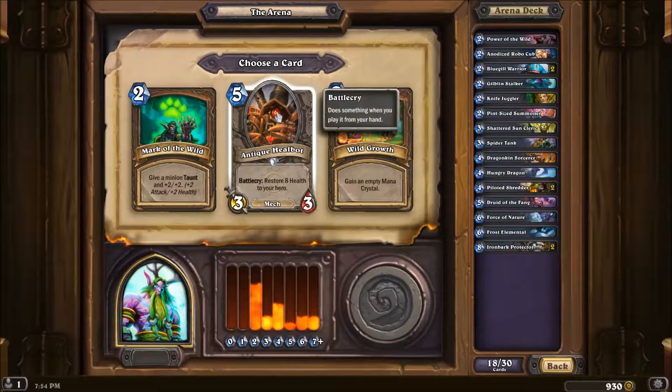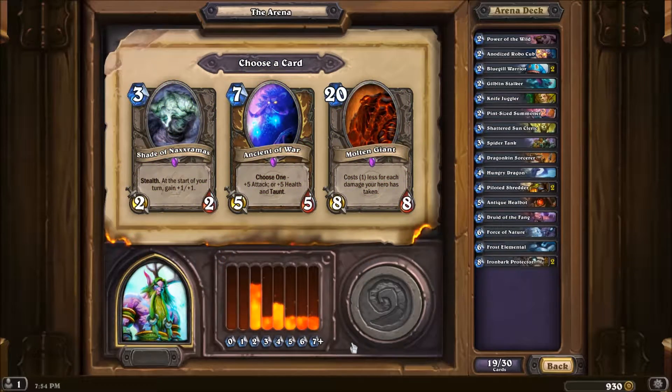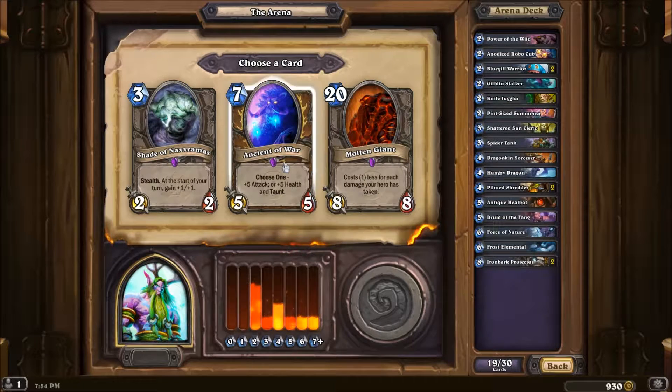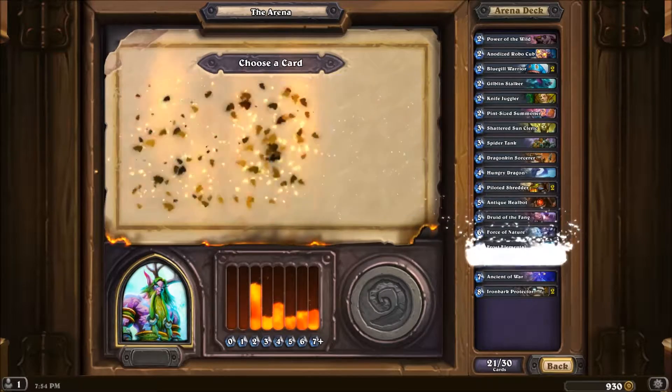Oh, Healbot — definitely get that. Wow, this is an excellent draft. I don't remember any of my Druid drafts being this good. Shade of Naxxramas is an excellent three-drop. I'm a little light on threes but he's so powerful, so I'm going to go with the Warlord. These are pretty good but I'm going to go with the Drake.